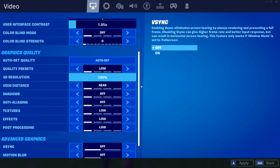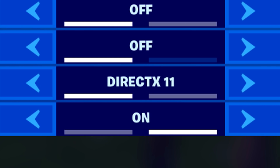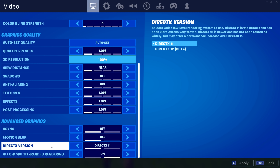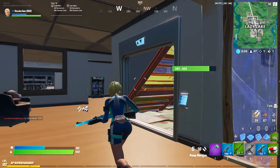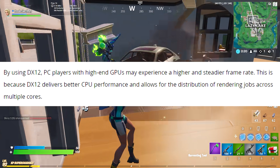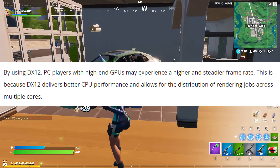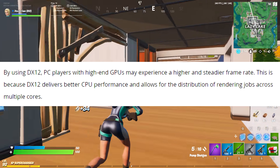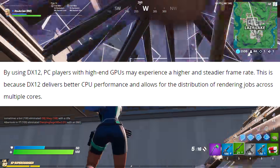The most important new setting is your DirectX version. By default it's set to DirectX 11, which is what we all ran prior to this patch. Now you have the option to choose DirectX 12, which is currently in beta for Fortnite. All you need to know about DirectX 12 is that it helps PC players with higher end GPUs experience a higher and steadier frame rate. This is because DX12 delivers better CPU performance and allows for the distribution of rendering across multiple cores.